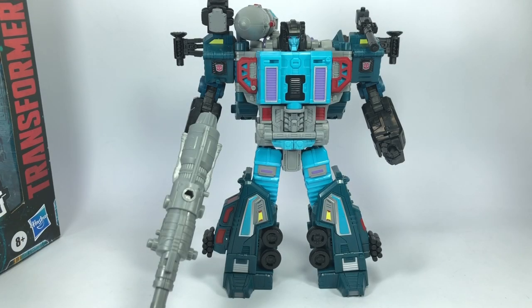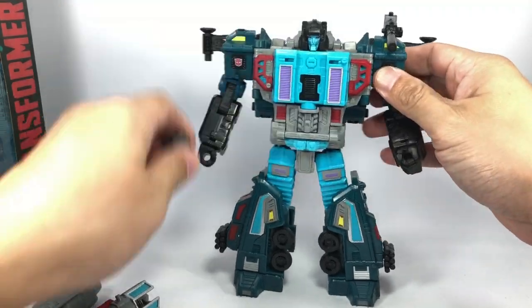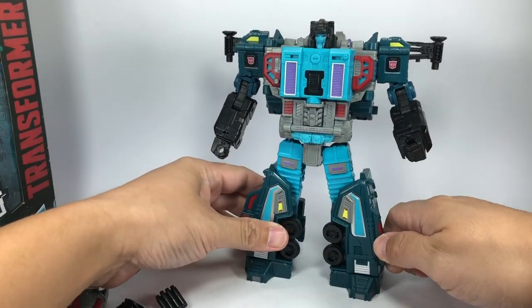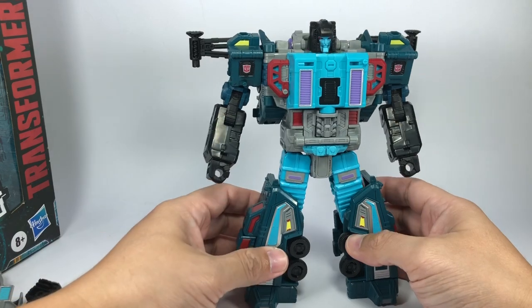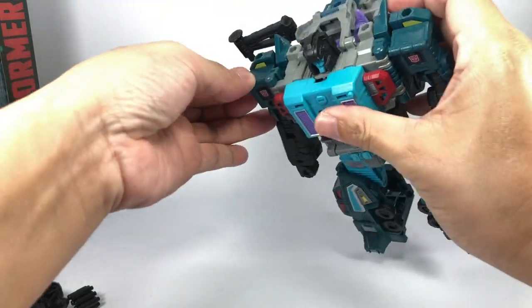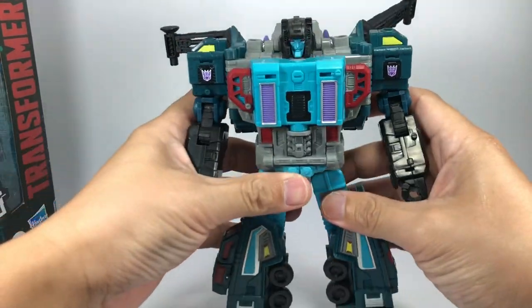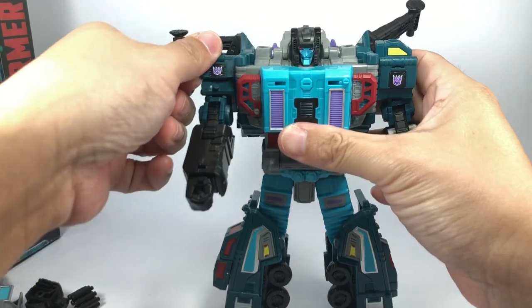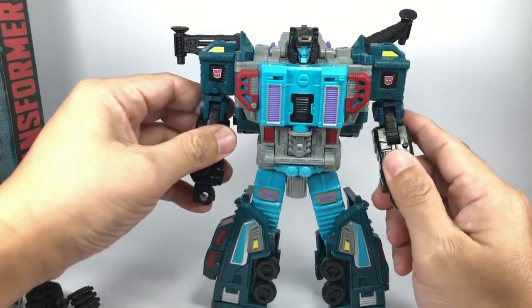So — transformation. He has a vehicle mode and a beast mode. I think we should turn him into his truck mode first and then into his bird mode. His bird mode is a Decepticon alt mode, and supposedly the truck mode is the Autobot alt mode, while in robot mode he's in his Autobot configuration. If you want to turn him into his Decepticon alter ego or go undercover as a Decepticon, you just flip down those faction symbols — a nice James Bond switcheroo right there.